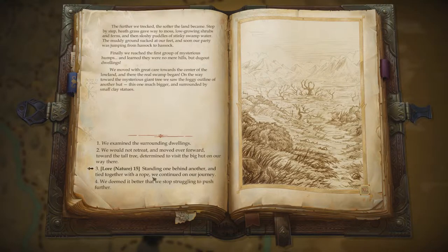We determined we should explore the lowland. The further we trekked, the softer the land became. The step-by-step heath grass gave way to moss, low-growing shrubs and ferns, and then sloshy puddles of stinky swamp water. The muddy ground sucked at our feet, and soon our party was jumping from hassock to hassock. Finally, we reached the first group of mysterious humps and learned they were no mere hills, but dugout dwellings!